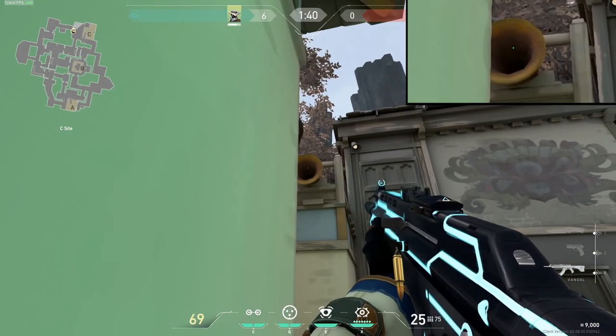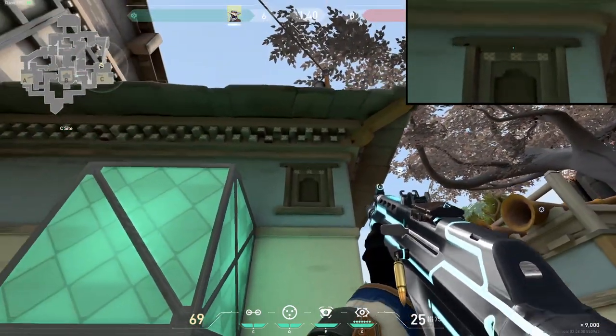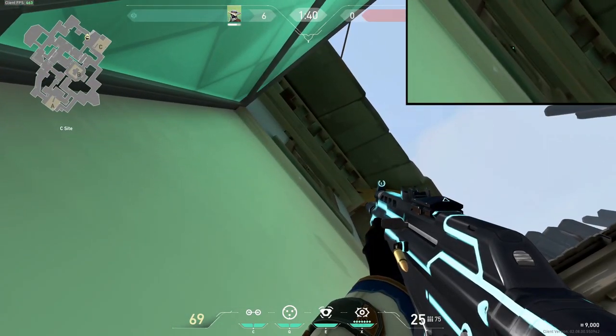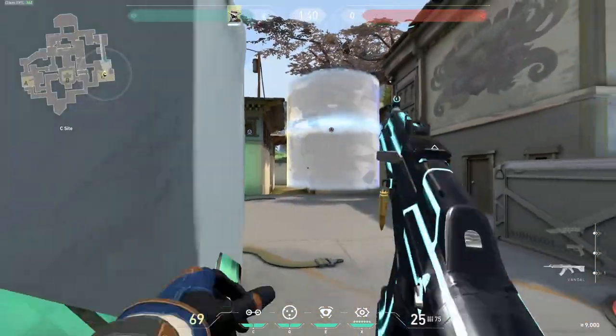Next, we have One Ways for B Long. You walk into the corner of the box and then toss using your crosshair into this speaker here, a little higher than center, and then aim right below this center piece. This will make it land inside the window sill onto the second one and this will give you a good One Way for A Long also.